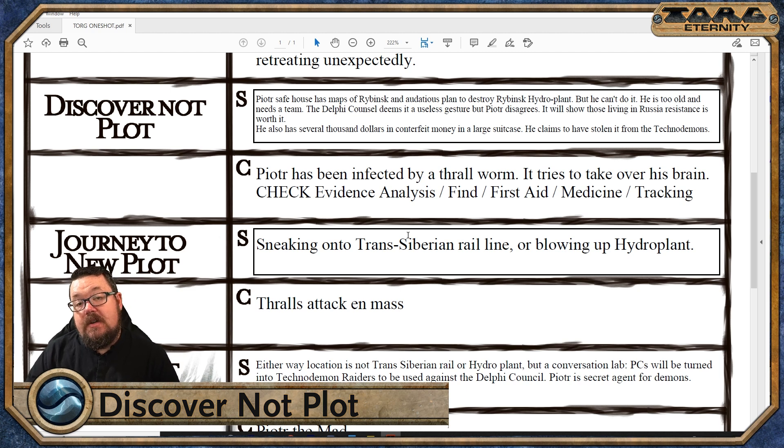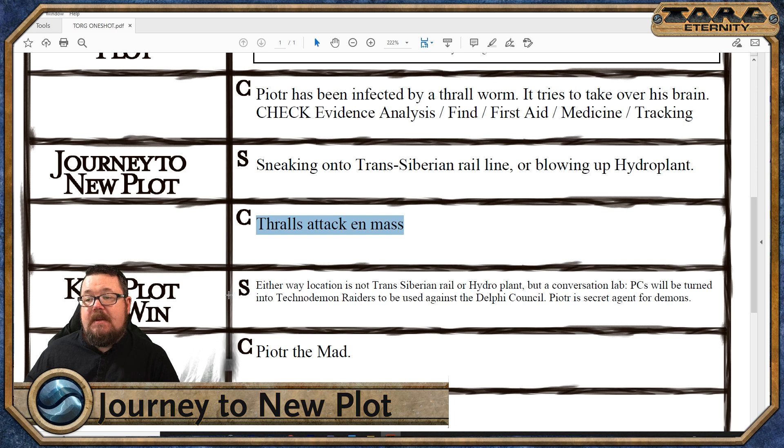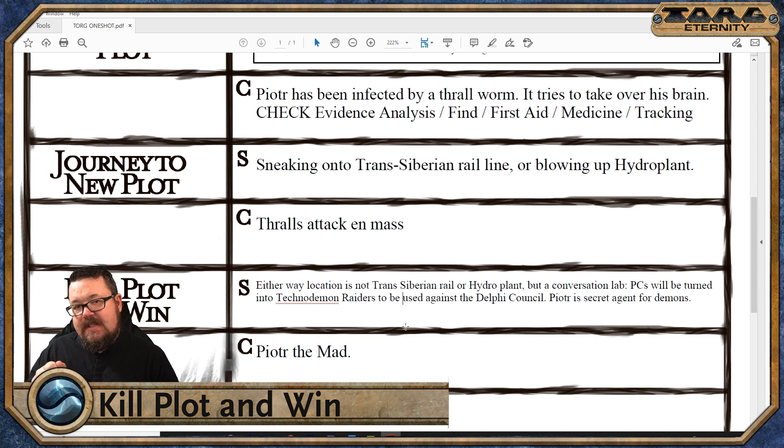Either way, when they decide whether they want to go on the Trans-Siberian Railway or blow up the Hydro Plant, Peter will lead them to either direction but slightly wounded — you go ahead, I'll be with you shortly, just through that door, yeah, the one marked gas. Thralls are going to attack en masse, though this section may be dropped since it's a one-shot. When they arrive at the location — either location — it's not the Trans-Siberian Railway and it's not the Hydro Plant. It is a conversion lab where Peter brings these young foolish storm knights and converts them into raiders working on behalf of the Technodemons to spread the influence of the Cosm out into the rest of the world. Mwahaha!